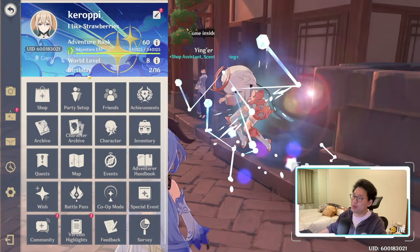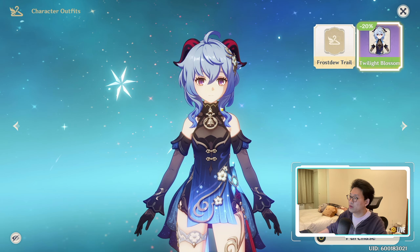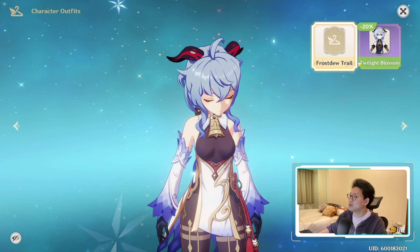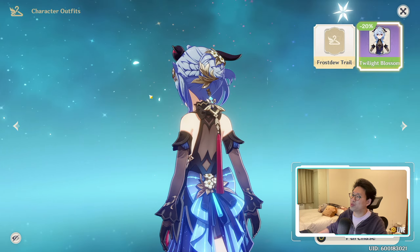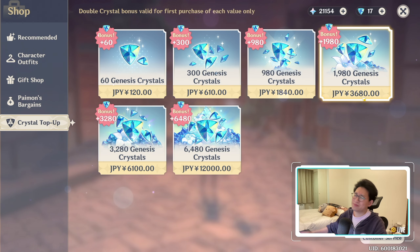Does it get rid of the bell actually? If we buy it for Ganyu, it does. Oh no — nevermind, it replaces the bell with another bell. The only thing about her outfit that I didn't really like was this gigantic bell. It's not the prettiest thing. This one makes it a lot smaller, but there's still a little bell. Nevertheless, this does look really pretty. We'll have to see — 1,350 Genesis Crystals is quite a lot of money. It's like 3,700 yen. So maybe, maybe not.